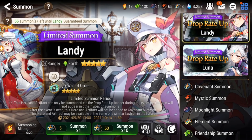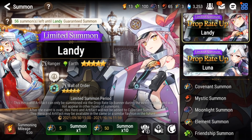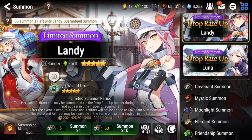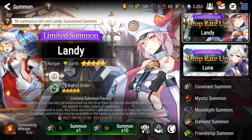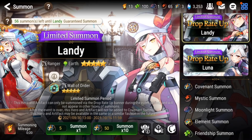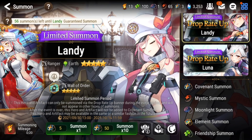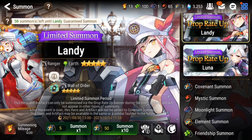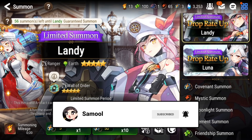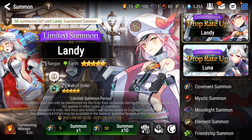That's it for my Landy pulling session, guys. I know it was pretty sad — I didn't really get anything. I got one Landy and one five star artifact that wasn't even Wall of Order, but I did get a lot of silver transmit stones, so... worth it? Kind of not really. That is how it is in Epic Seven — sometimes you get lucky, sometimes you don't. I essentially ended up pitying since I used 120 summons and only got one. I hope you guys are more lucky than me. Hold your bookmarks, especially newer and mid-game players — knowing Smilegate they'll probably release something good for newer players right after. Good luck with your summons, and as always leave a like, comment, and subscribe — it really helps my channel out a lot. See you guys next video, peace!